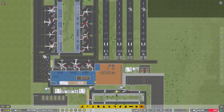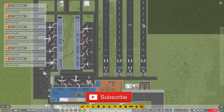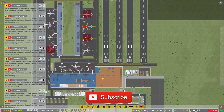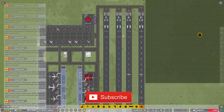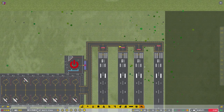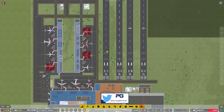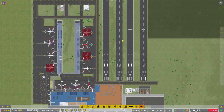Hi guys, welcome back to Penfold Gaming for another episode of Airport CEO. If you missed the last episode, we introduced the remote stands and the taxiway entrance and exit, but I seem to have hit a bit of an issue with removing the holding points, and now basically all the flights are getting stuck.